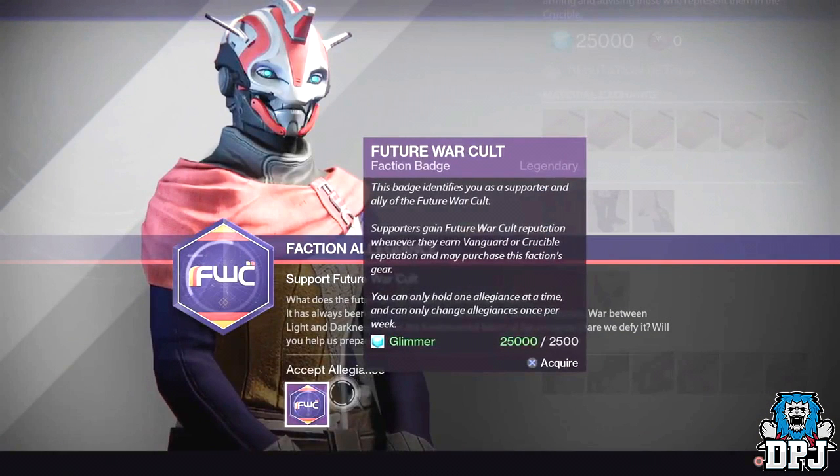Moving on, at 28 seconds into the trailer we see the acceptance of the Future War Cult allegiance, which once accepted is, I'm guessing, where most of your XP will go towards to level up. This is what they meant when they said you can wear any class item you want, but your rep will go towards the faction you choose. We can see it costs 2,500 glimmer to join an alliance, and you can only change once per week.